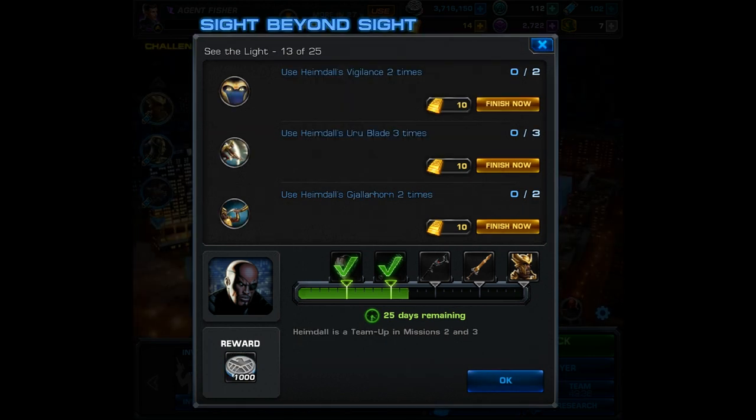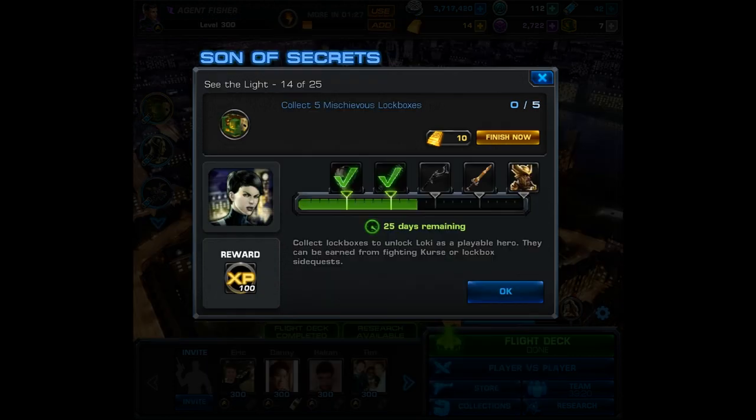Moving on to task number 13: you're going to have to use Heimdall's Vigilance 2 times, the Uru Blade 3 times, and his level 9 ability twice. Since this is the team-up, I wanted to do it all in one mission, so I removed all counter-attack weapons and just passed my turn until I could use all these abilities in one combat.